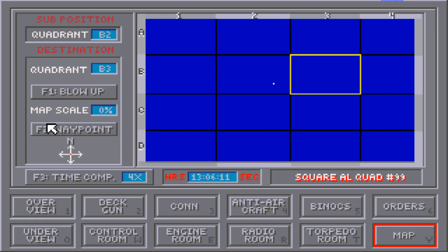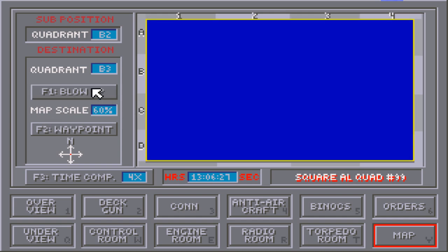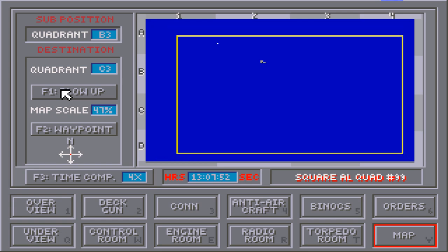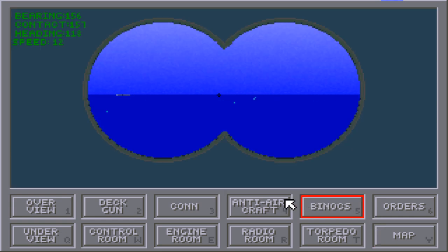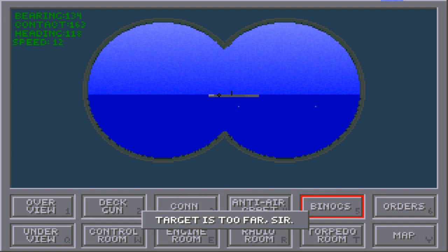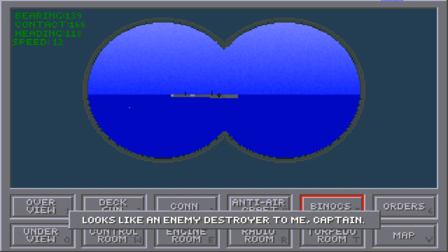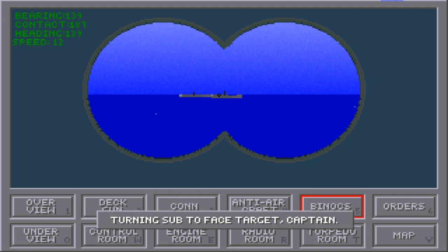Once we do actually find enemy ships, they'll show up on the map screen, which will make it pretty easy for us to then go to the binoculars and find out what they are. Submarines from this time period do most of their work on the surface. There's something over here — could be a destroyer. There's a mouse look feature on this which is nice. It looks like a destroyer, and I'm going to have the first officer try to identify it — it's a little too far away still. Yep, an enemy destroyer, and it looks like it has brought a friend — two enemy destroyers, and it looks like they've spotted me.